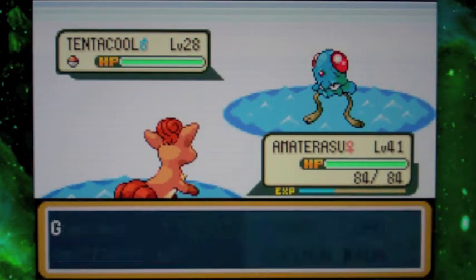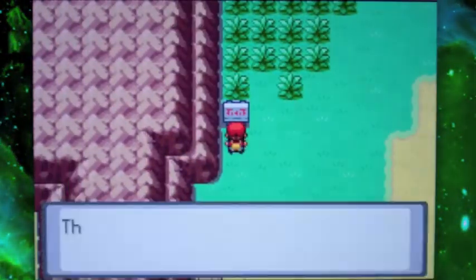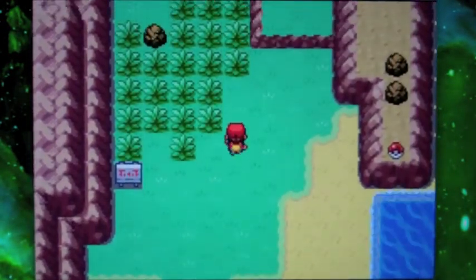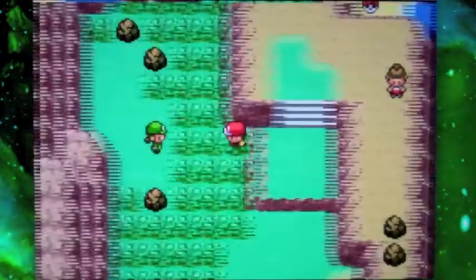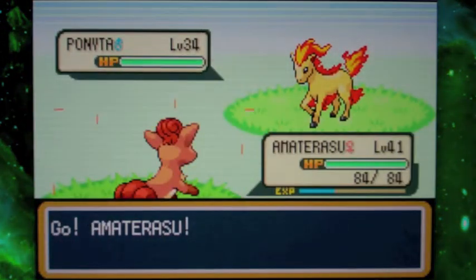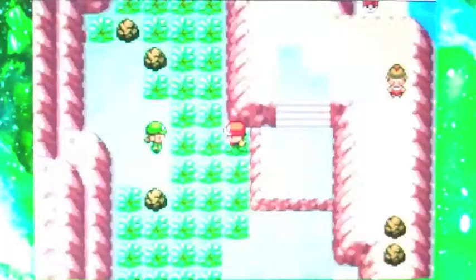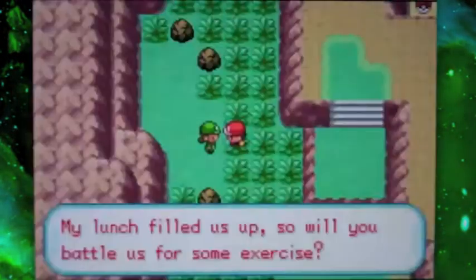We could go to Two Island like they suggested, or Boon Island. But before we do that, there is actually something we need to take care of. This would be a Ponyta. Ponyta's a pretty good Pokémon — I don't really want one right now. I'd almost like one for my Fire Pokémon instead of my Vulpix, but I've had Vulpix for so long.